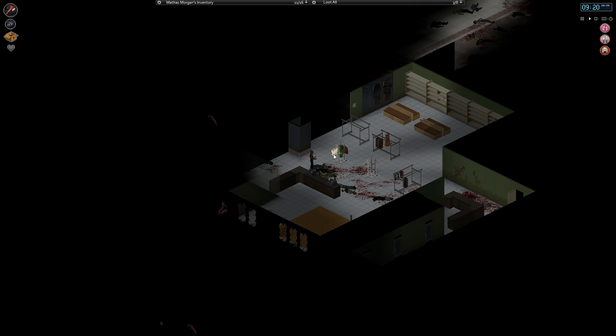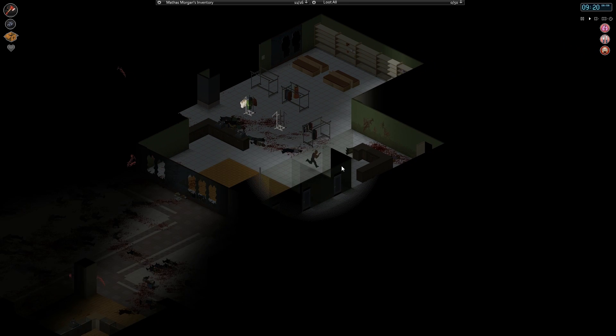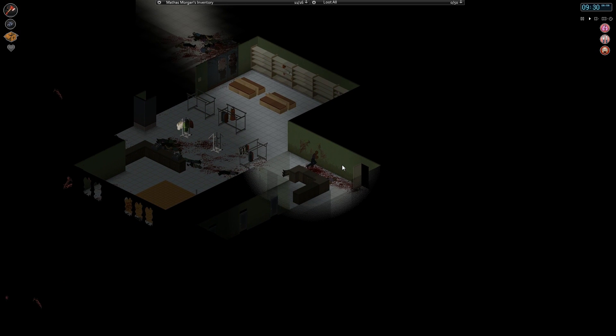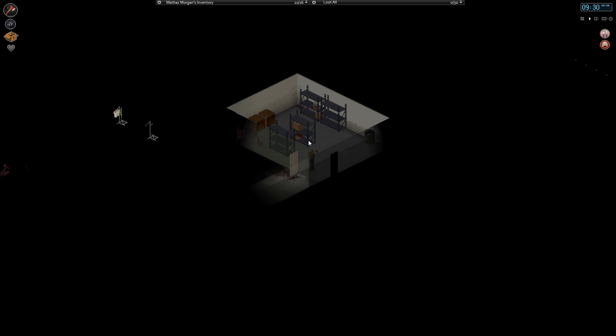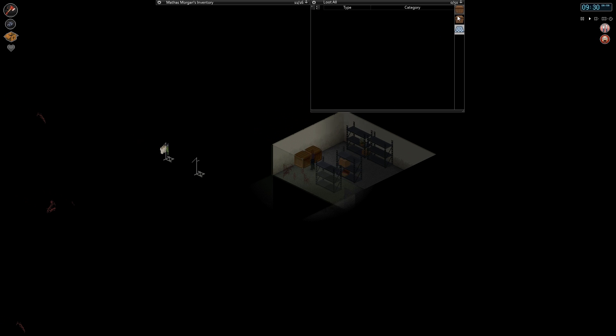That was basically as beautiful as I could have hoped for it to be. Now there's a crawler, obviously, somewhere. Maybe I killed him. Nope, there's a couple. There's a guy in there. What do we got? Do a quick search. I think it's just a clothing store.